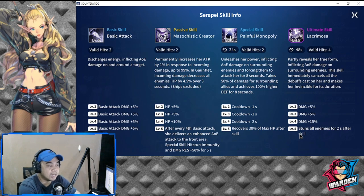At level two through four, it gives her a bump on HP of 25 percent. At level five, after every fourth basic attack she delivers an enhanced AOE attack to the front area. The special skill also gives hit stun immunity and damage reduction of plus 50 percent for five turns. The passive is actually good — you can gear her to enhance it.